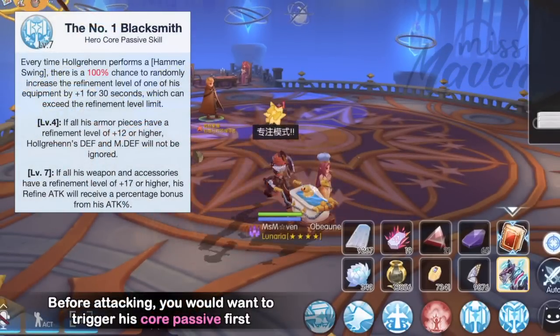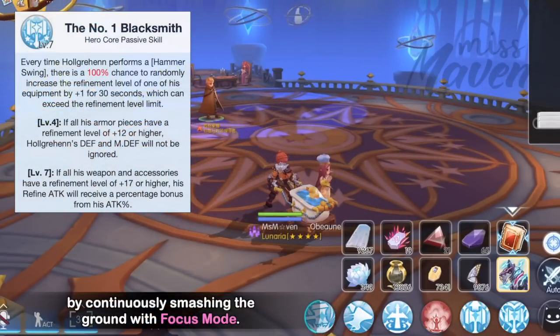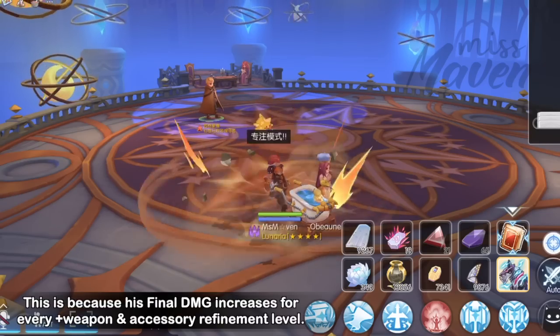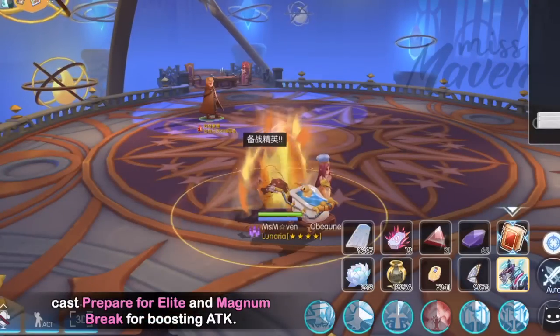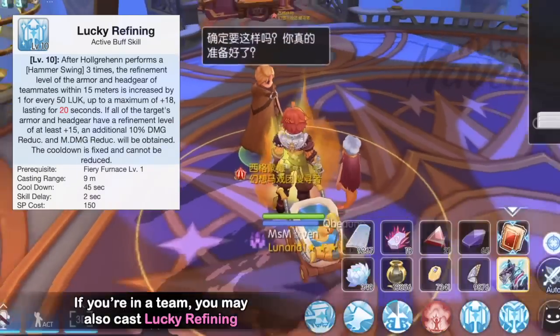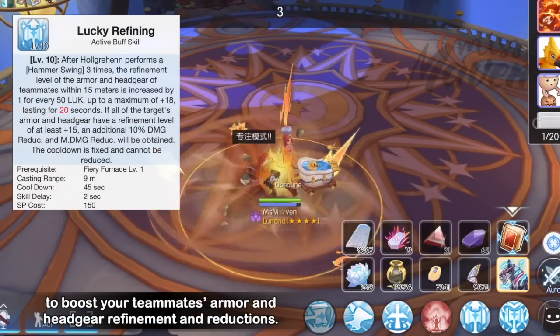Before attacking, you would want to trigger his core passive first by continuously smashing the ground with Focus Mode, because his final damage increases for every additional weapon and accessory refinement level. After reaching plus 18 and above refinement, cast Prepare for Elite and Magnum Break for a boosted attack. If you are in a team, you may also cast Lucky Refining to boost your teammates' armor and headgear refinement and reductions.